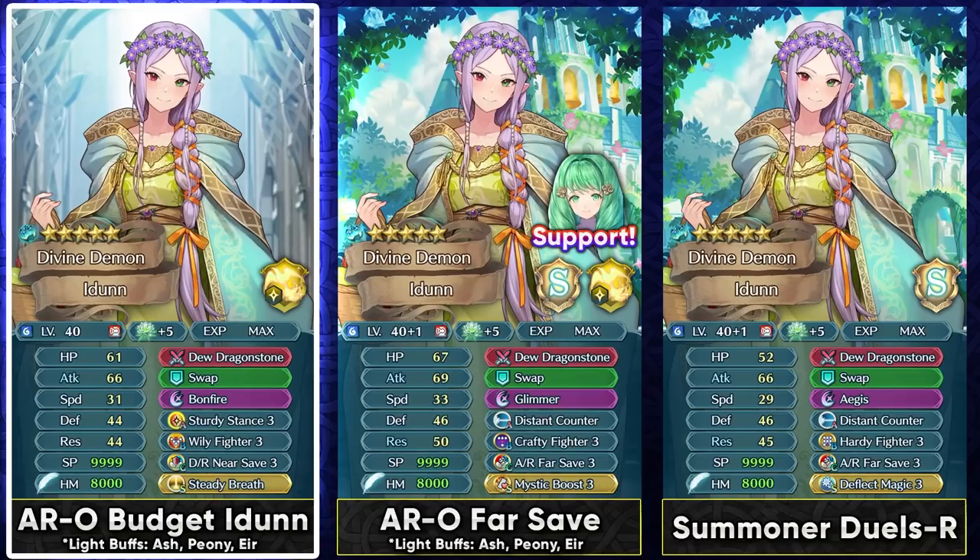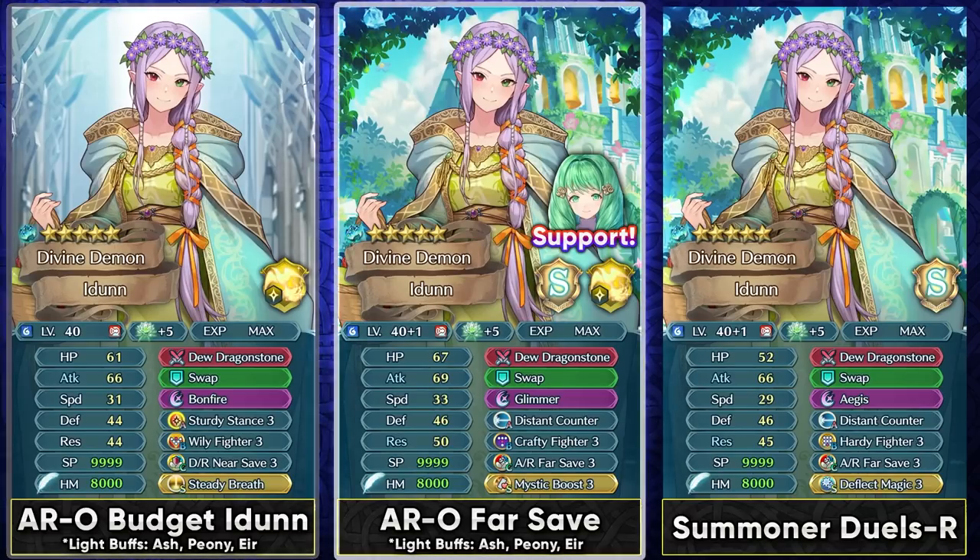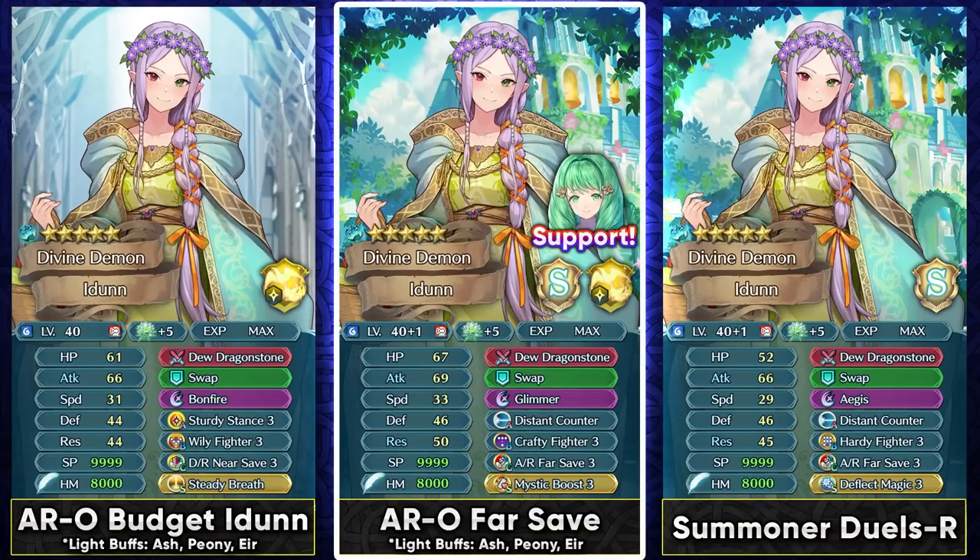For her builds, you can run a budget build by having Steady Breath and Bonfire. Because of Dew Dragonstone, Bonfire becomes a two-turn special, and with Steady Breath you can instantly retaliate with it — she's gonna be hitting extremely hard with the special. This is definitely our best option on a budget and something like this could be run in Aether Raids Offense for sure, and you can still run it in different game modes.